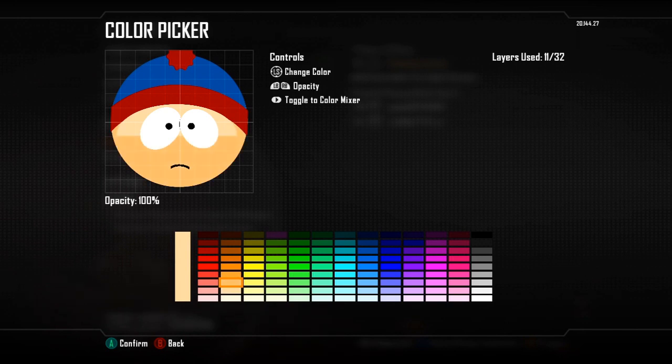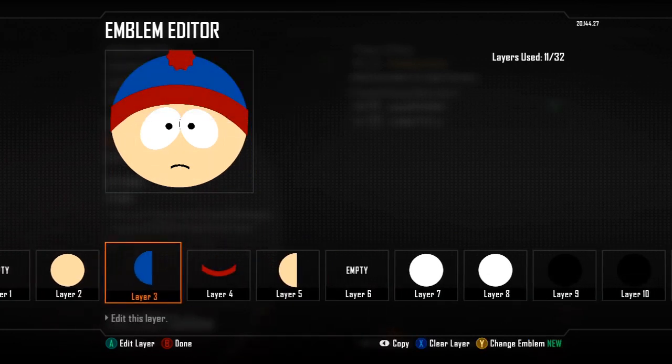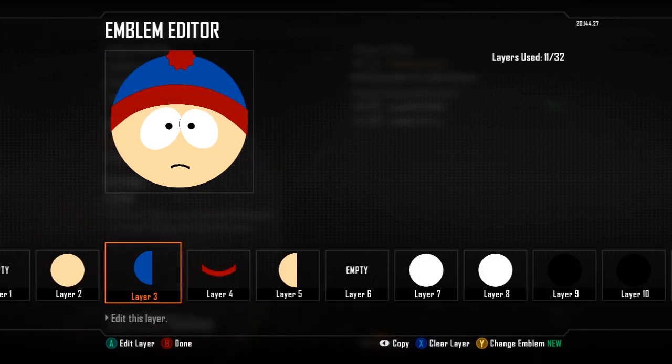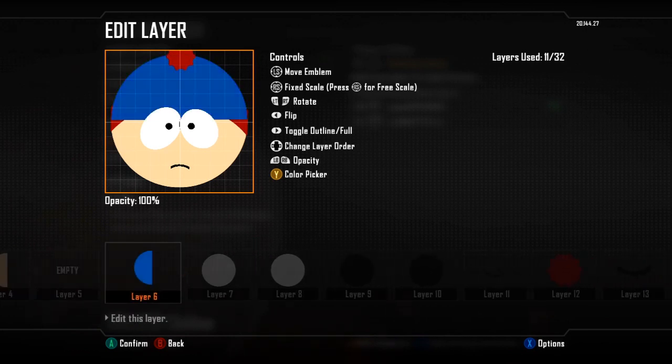I found that colour was the closest to the colour of his skin — probably even perfect. The next layer you want to do is a half circle, and make it the blue colour. Put this just over his head — the top half — so it's the perfect size. The blue will overhang where the red bit should be, but don't worry about that, it will get fixed soon.